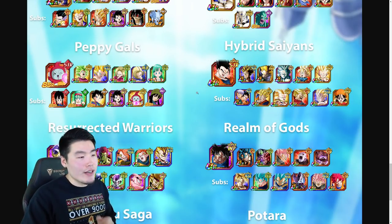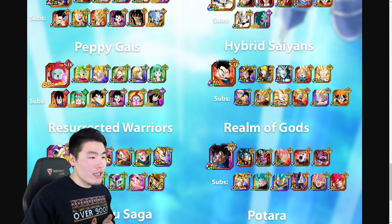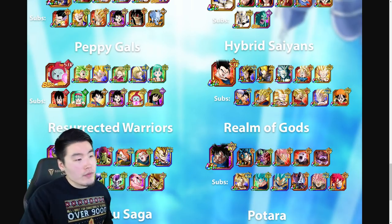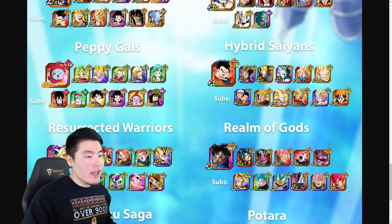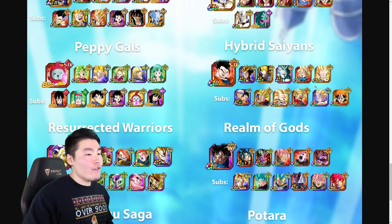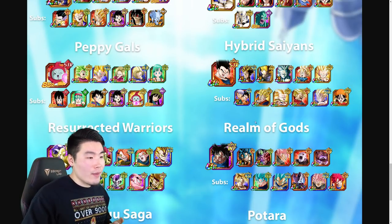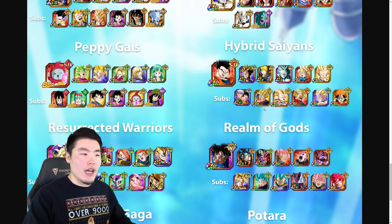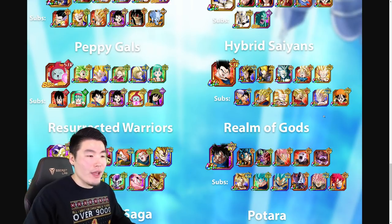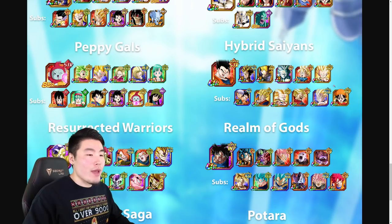Moving on to Hybrid Saiyans. The recommended optimal team is STR Ultimate Gohan as lead, AGL Super Saiyan Trunks LR (the free-to-play one, not currently on Global but arriving next week), LR Trunks (the OG), LR Gohan, STR Family Kamehameha Goten (fully Extreme Z Awakened if possible), and Physical Super Saiyan Gotenks. For subs: LR Mighty Mask (Goten and Trunks), Future Gohan (arriving in a couple days), Physical Super Saiyan 3 Gotenks, STR Rage Trunks (a very good tank), Physical Gohan (also a good tank), AGL Family Kamehameha Super Saiyan Gohan, and Pan as a support unit if you're missing some of the other units.